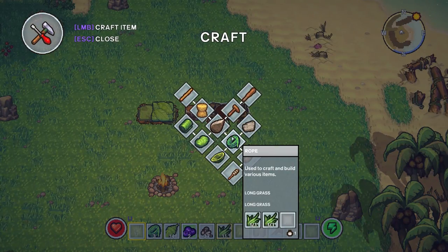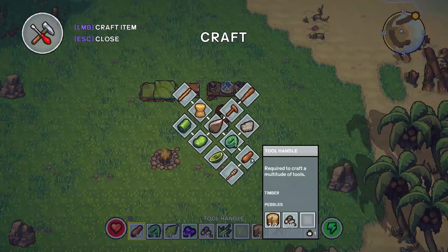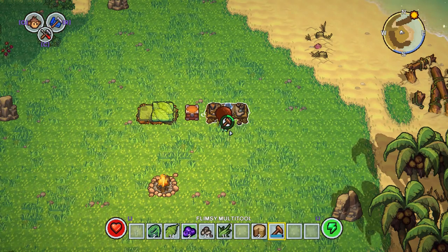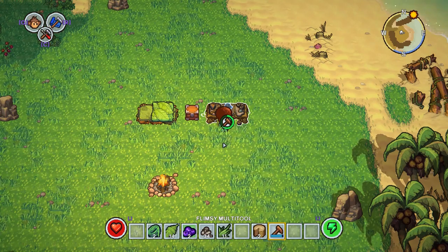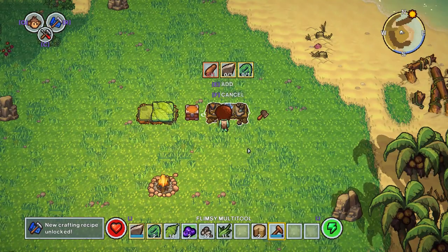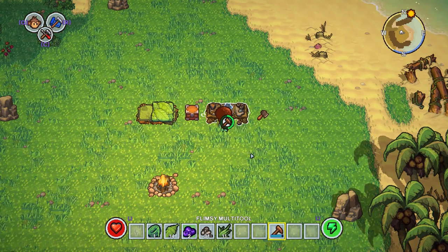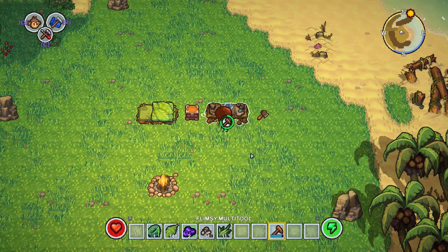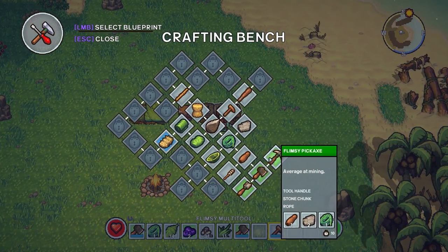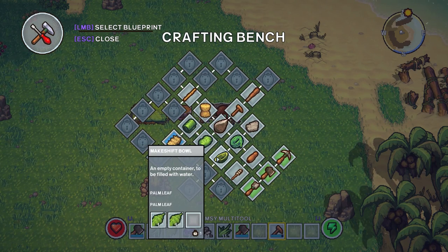Now that we've got the crafting bench, our initial crafting options are now extended, which is awesome. First thing we're going to make is a flimsy axe, because we can give this to our monkey and it will enable him to harvest a lot better and a lot longer. You definitely want to outfit your monkey with the best tools you can possibly get at that current stage. We've just got the axe, now we are going to make another one and we're going to make the new axe - and now this will branch off and unlock the pickaxe and the flimsy shovel.